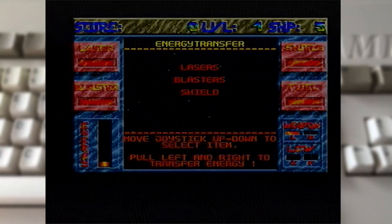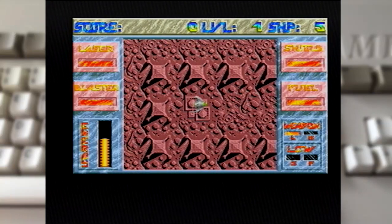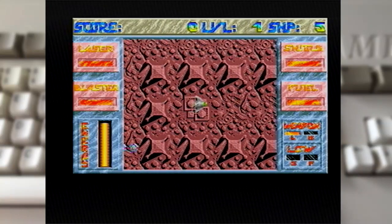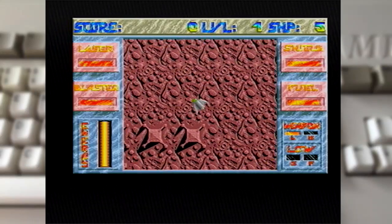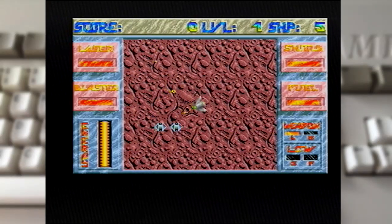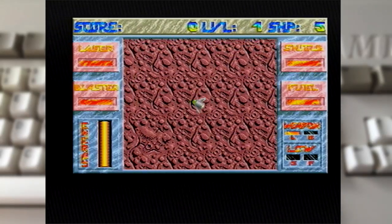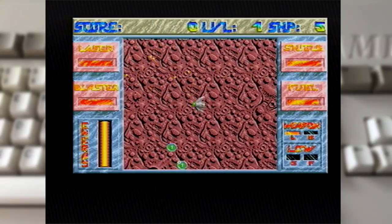Now we've done a first pass of stuff, let's refuel again. The next thing we have to do is go find those four power stations. Up and down control your speed, left and right turn, fire shoots your current weapon — in this case the lasers — and you can use spacebar to toggle those, which is a pretty good control combination.